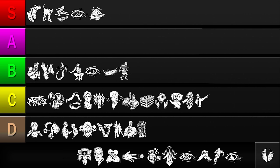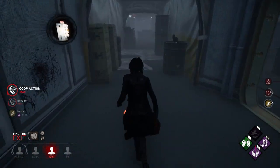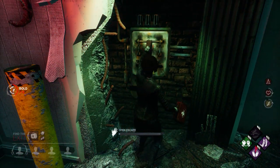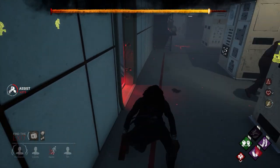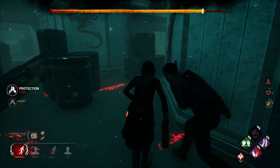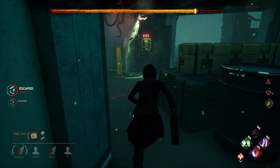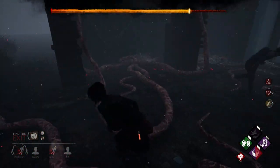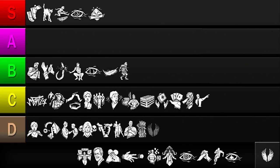Our next perk is Hope. This grants 7% extra movement speed for 2 minutes after all 5 generators have been completed. It's quite a powerful effect, considering most killers rely on their higher movement speed to catch you. The problem however is that Hope does nothing until the end of the trial. Most of the chases that happen during a match happen before this perk activates. And unlike Adrenaline, if the killer is just a second away from catching you, you're going to need more than just Hope. So while the speed boost is definitely powerful, it activates too late into the game to really be useful. I'll be putting it in the D tier.